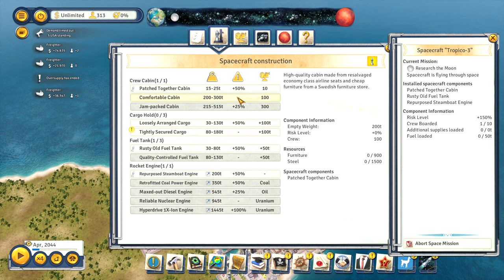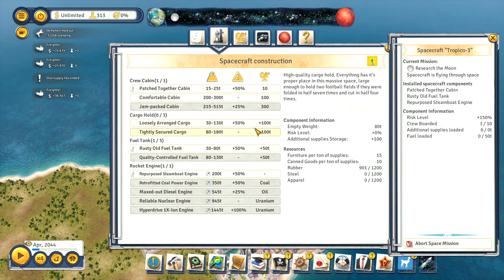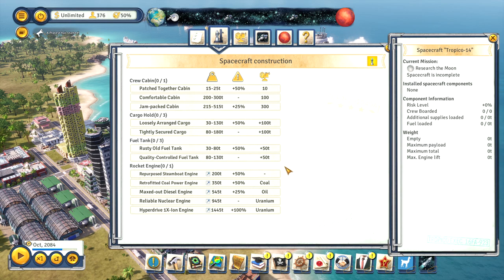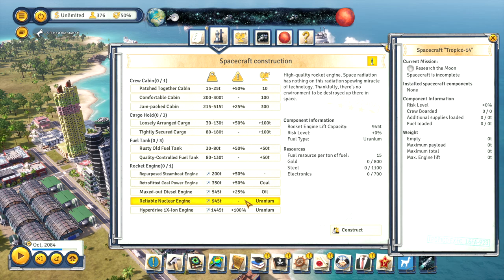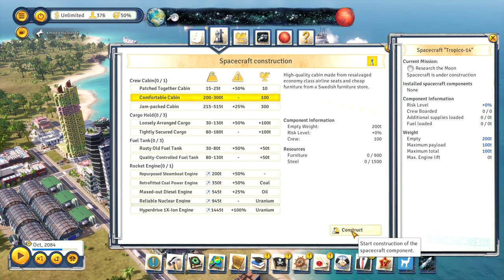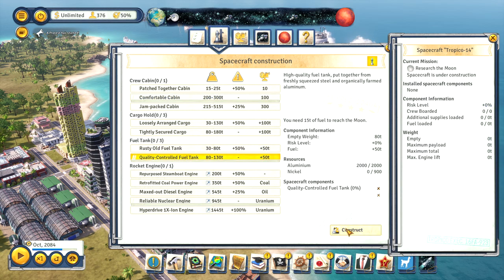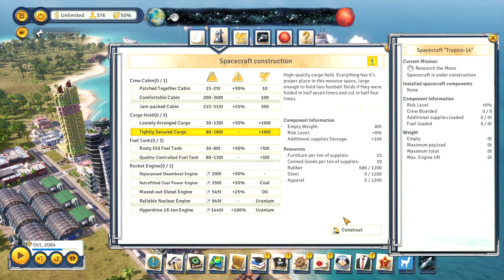Very gamey but very effective. Whatever you choose to do, keep launching. Once you've got a good set of components, it's time to go to Mars. A good setup would be at least the reliable nuclear engine and the comfortable cabin, as well as the top upgrades for cargo and fuel tanks. You want to minimise the chance of failure and that should give you the least chance. If you're going to send hundreds of your people at once, then it's a really good idea to try and keep them alive by minimising the error chance or providing them enough extra resources to account for errors.